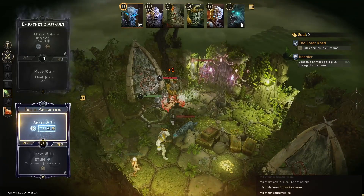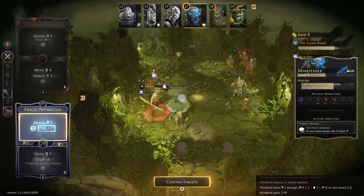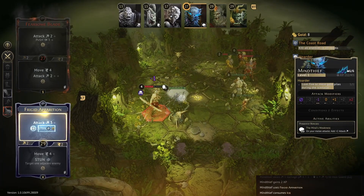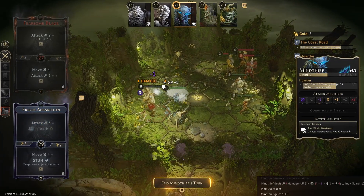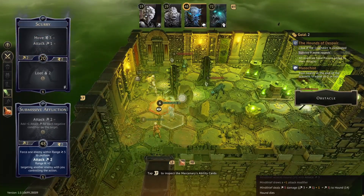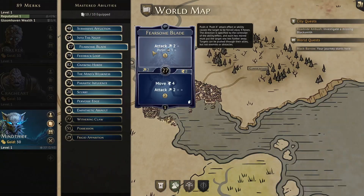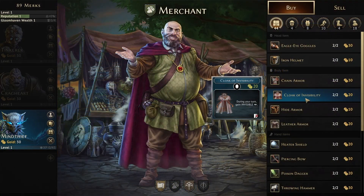Mind Thief is a damage dealing controller able to modify her attacks with extra damage or effects, as well as inflict controlling statuses like disarm and stun on a fairly regular basis. In this 6th video in the Gloomhaven Starter Guide series, we'll take a closer look at the Mind Thief and the class's playstyle along with going into detail with each level 1 card, and then we'll get into some recommendations for starting items.